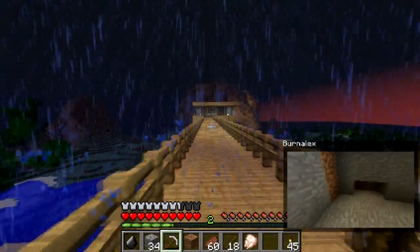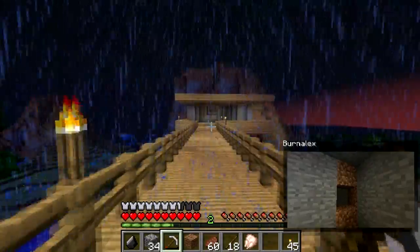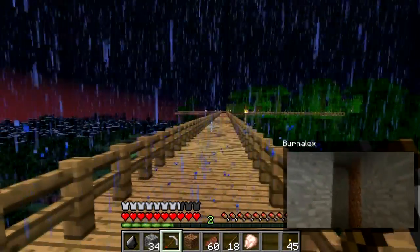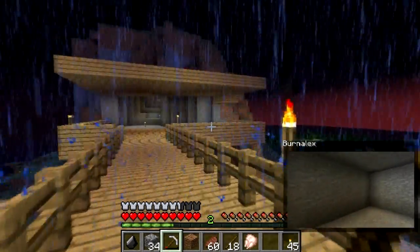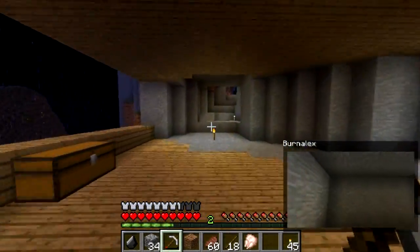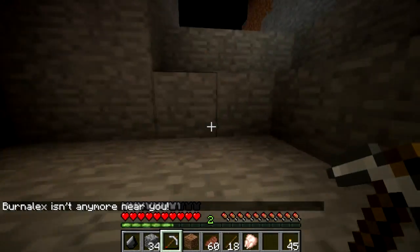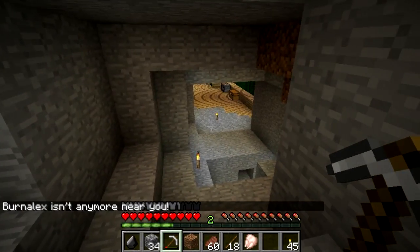Let's go over here because there is a certain viewing distance. If you run very far away from your friends, there's a certain viewing distance where this screen is gonna go away and it's gonna display a message. There you go - it says he isn't near you anymore, so the screen disappeared.